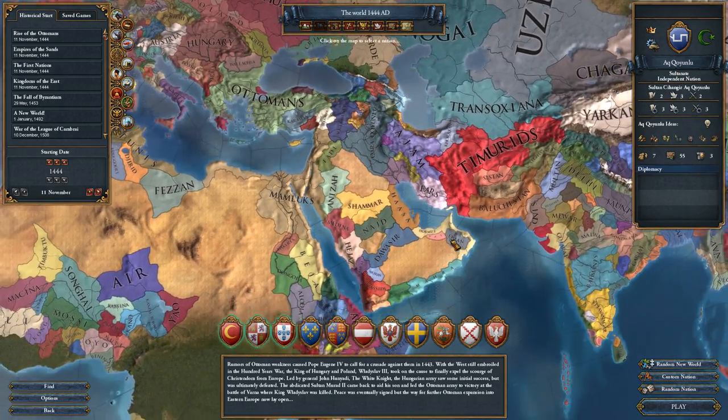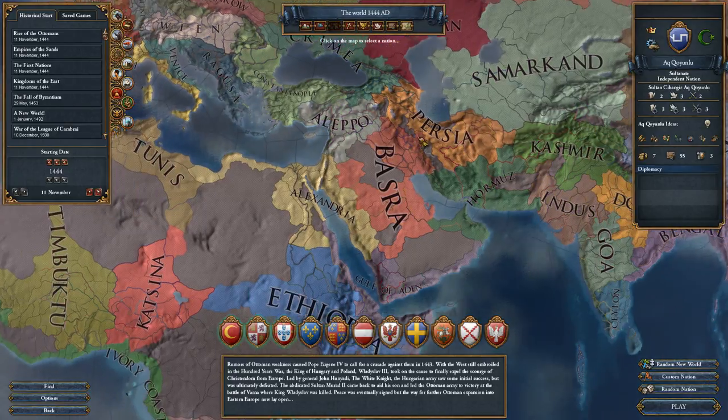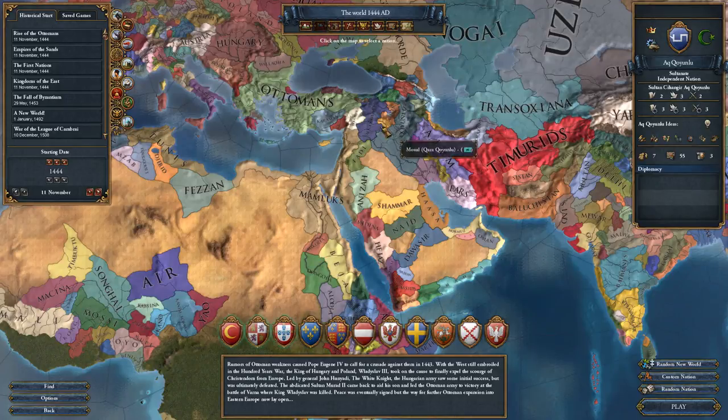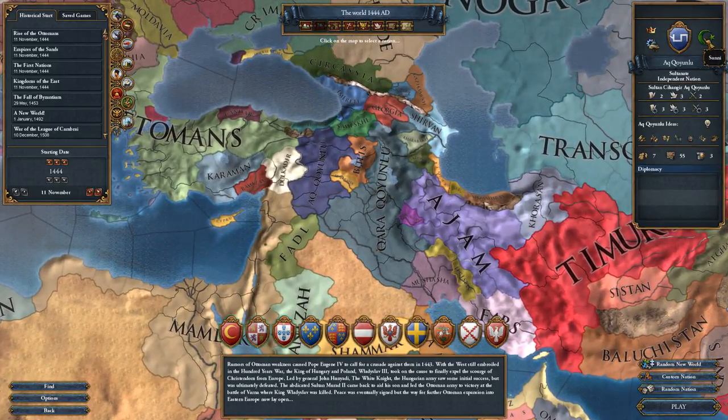On top of all of this, we have seen the Muslim faith get completely revamped, which is going to change which nation we start as. If we look at Ak Koyunlu, who I think I will be playing in this particular series, they start off as Sunni, but interestingly Paradox does not tell you which school of Muslim law they will be playing as — which is a bit unfortunate. We will be playing as Ak Koyunlu in this game; I'll probably call them Ak or AQ so I don't keep mispronouncing it.